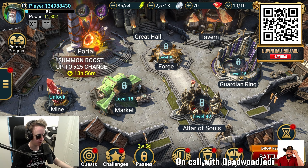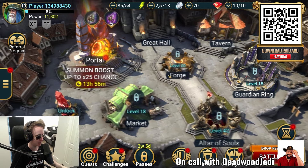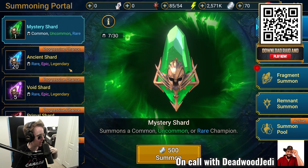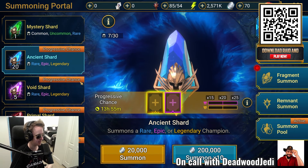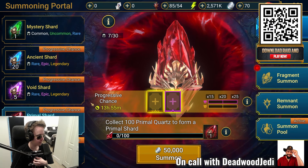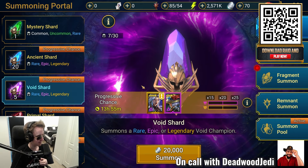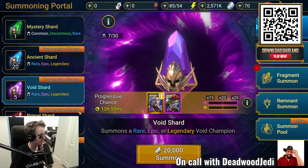Let's start with the gacha aspect of the game. Gacha is something I'm very familiar with because of Genshin Impact. If we go to our summon portal section, can we elaborate on some of the different characters we can get? There are over 800 champions in the game at this point, in a variety of rarities all the way from common to legendary — and we actually have mythical champions now as well. Various shards help you pull the different rarities. You don't have to have the best champions to be successful — you can actually do really well playing with epics only.